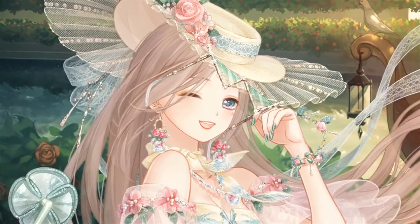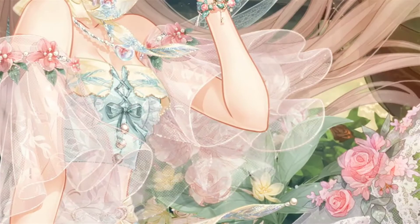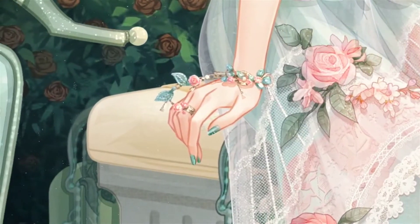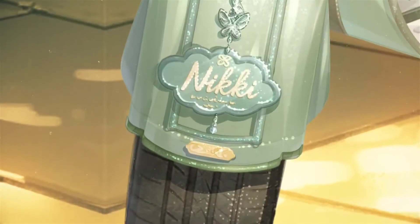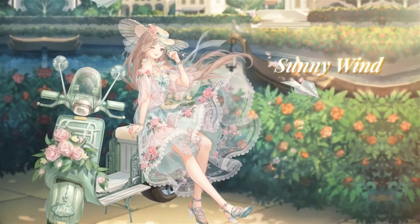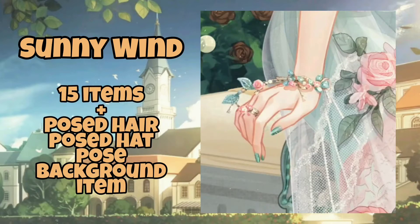Let's start with the first suit. She is called Sunny Wind and is also known as the Scooter Suit or the Scooter Girl. What I love so much about this suit is not only the colors but also the details. If you look at it, her fingernails are painted — I totally love that. I really love how in the un-posed version she is wearing the glasses that she is holding in the pose. Her makeup is not so much unique, yet I don't mind because she has more than 15 items for a very cheap price. So for me, she is a total must-have.